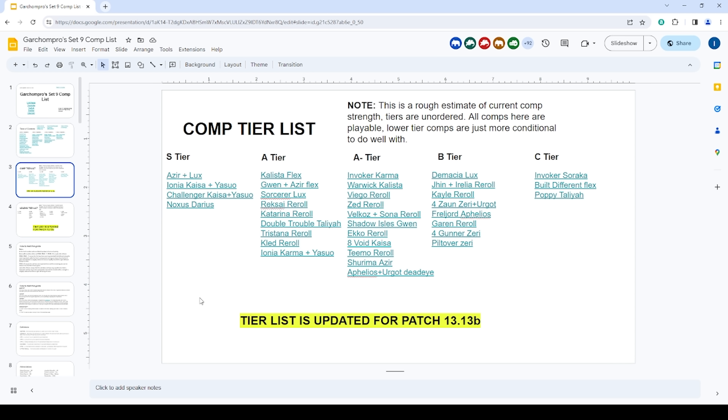Garen reroll got hurt pretty hard — it was already on the downswing last patch because people were tempoing better and it was struggling to hit Garen, and now it's just not very good. In C tier, don't recommend playing Built Different this patch — it got gutted further than it needed to. Poppy Taliyah is just worse than the Double Trouble Taliyah version, and Invoker Soraka is not great; if you want to play Invokers, play around Karma.